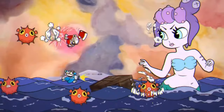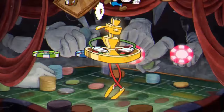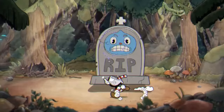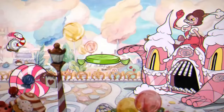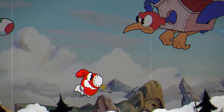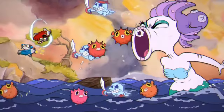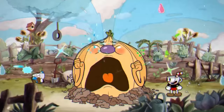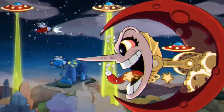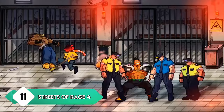As soon as Cuphead launched back in 2017 it really became an instant classic. The first thing you probably notice is its art style that resembles old cartoons like Mickey Mouse — it's a striking style that's just so fitting in the game's world. Beyond its art style, it's also a very challenging and fun game, a mix of platforming and shoot-em-up sections with absolutely brilliant boss encounters. In cooperative play, one person plays as Cuphead while the other plays as Mugman.